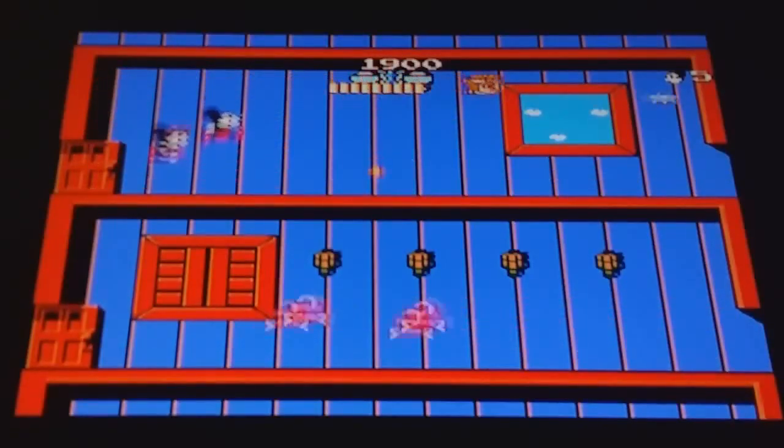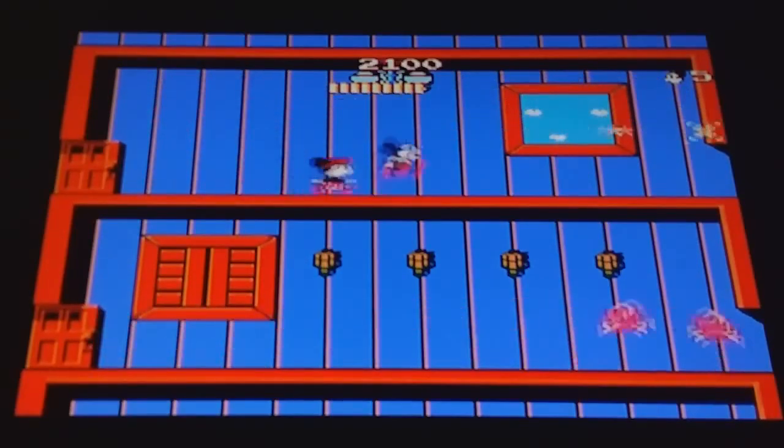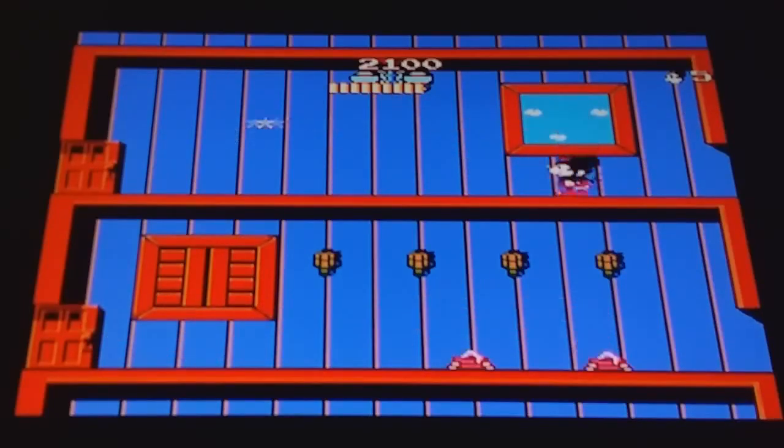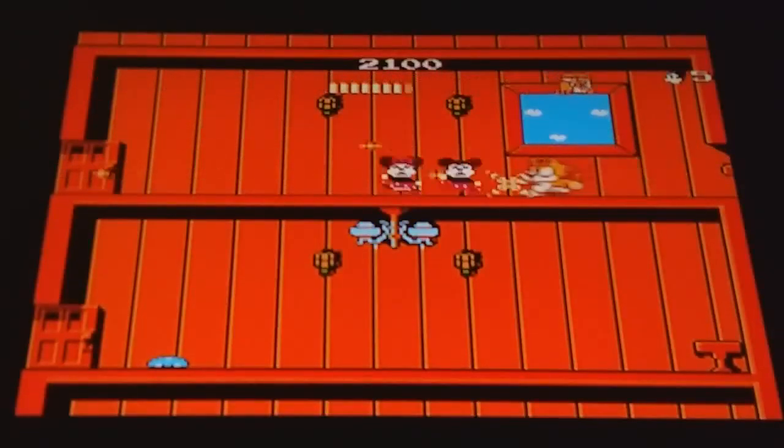There is a fairy that will give you invincibility for some time. There's times where I can get a power-up for Minnie, that way I have a double shot. But other times it just doesn't come out. You can't clear this level without the double shot I think. I just keep going back and forth until the game gives me the star, because I don't know what triggers it.